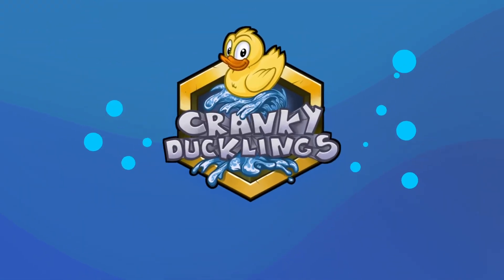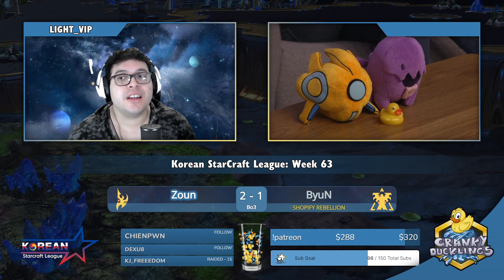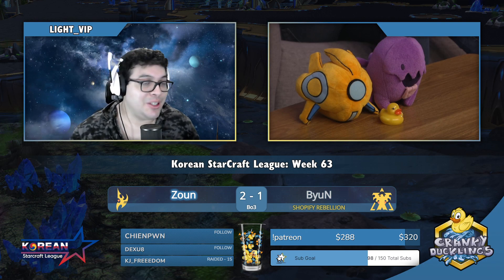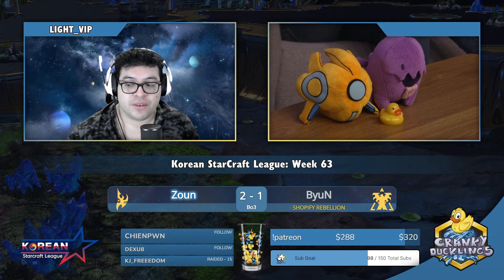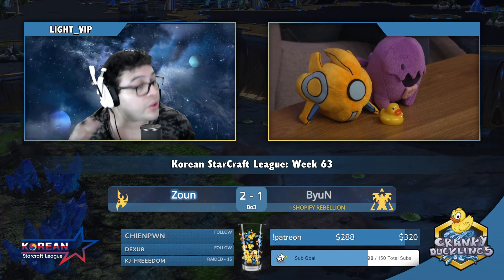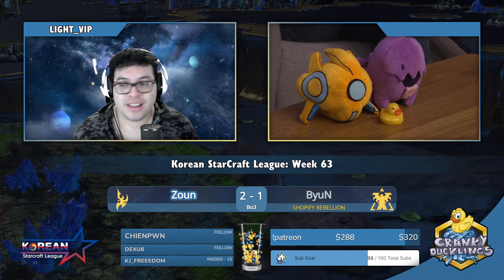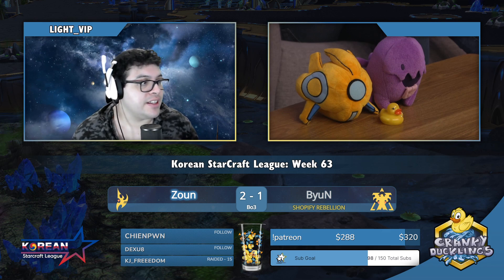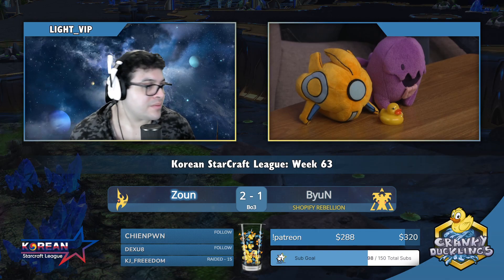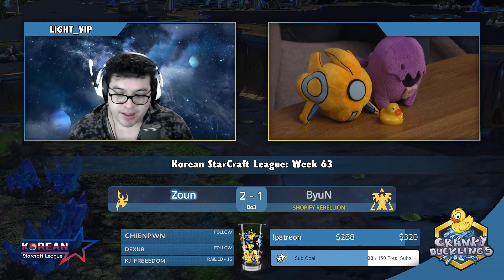GG, well played. Zaun does it again — he takes down Byun. Byun did go to the ace match and it was a good start for him, but it came down to army control. Byun took one too many Novas to the face; they continued to connect and built up value over time. There was arguably an overcommitment into Vikings — they killed both Colossus, but it was only two, not three, and Zaun transitioned into mass Disruptors. The Vikings weren't adding enough value toward the end. GG well played. Zaun will advance to the semifinals. We now have our semis ready: it is going to be a PvZ between Dark and Zaun. Let's go.